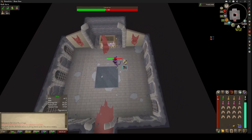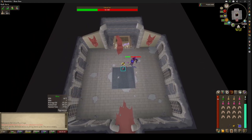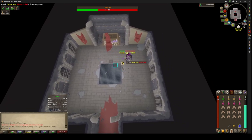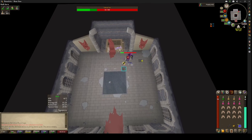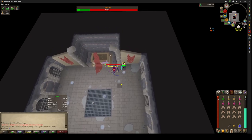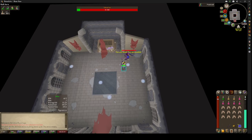Around half health, he will summon those dogs, and you have to kill them before you can attack Calvarion again. You want to make sure that you're always moving, because he summons lightning bolts that do damage — they come from where you're standing. That's why I bring the stamina potions and run.